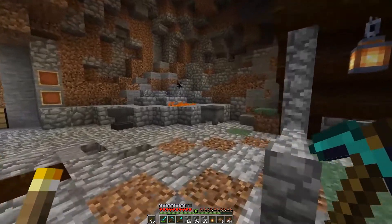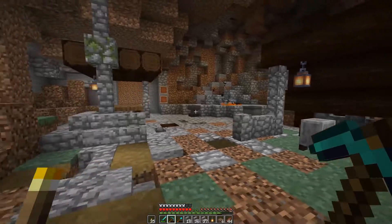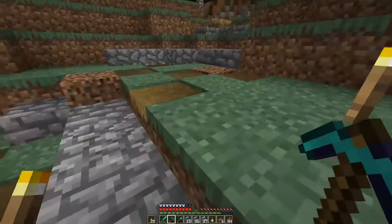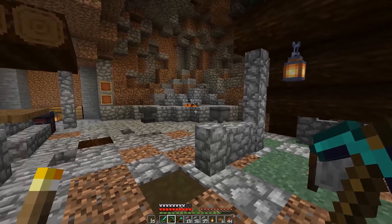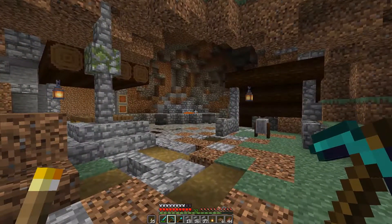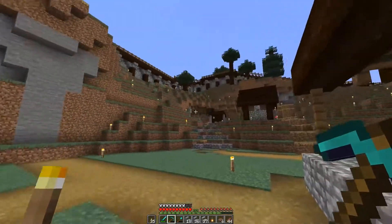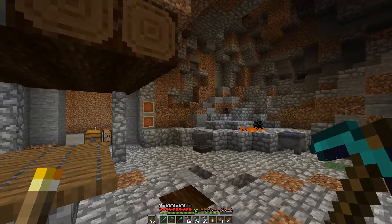Forges are usually dark because when a blacksmith is working iron, it can be many different colors — red, orange, yellow, or white. If there's a lot of light, it makes it hard to see those colors. That's why forges you see historically in documentaries are always really dark. I wanted to make it as dark as possible without having mobs spawn, and I think it worked out really well without having to torch- or lantern-spam the whole area.